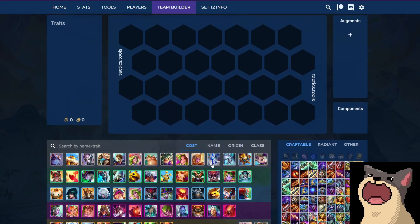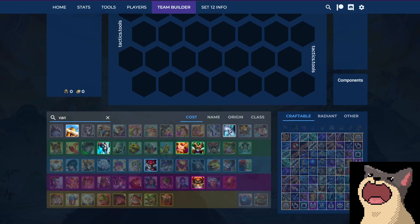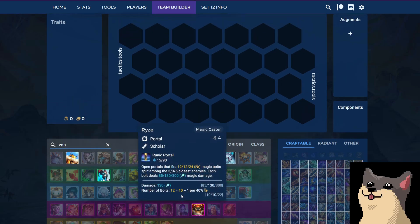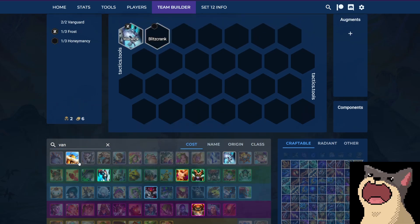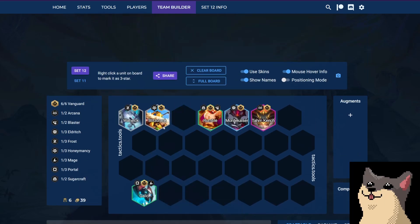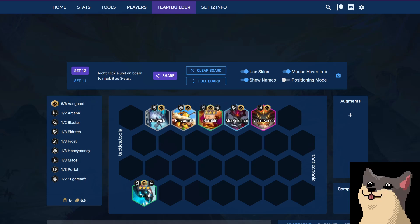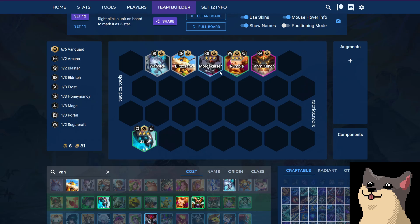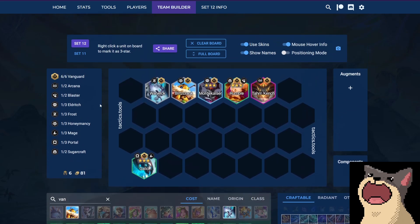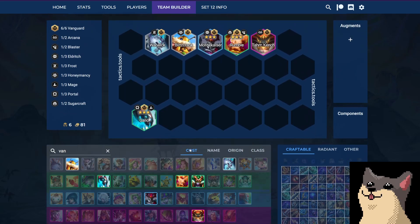The Galio Hero Augment is called Deja Vu. The way that you're playing it is with multiple vanguards. You play it very similar to Rumble Hero Augment — basically you just want to play vertical vanguard, you want to play 6 vanguard. Deja Vu makes it so that Galio becomes a backline unit, and then you're going for 3-star Galio. Your mid game, you'll probably play something like 4 vanguard 3 mage.